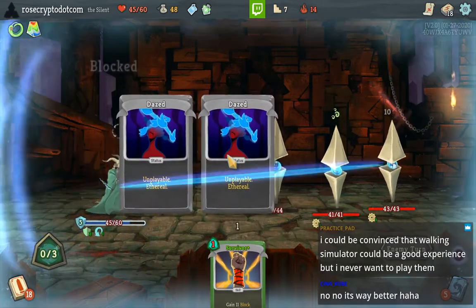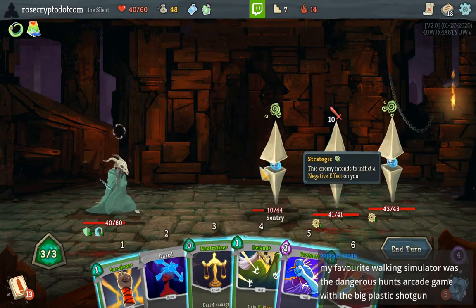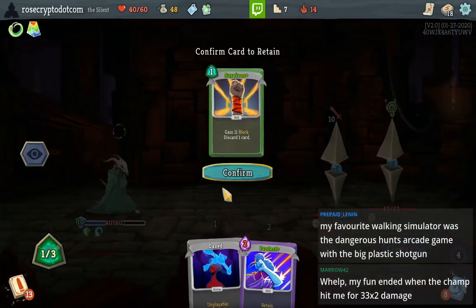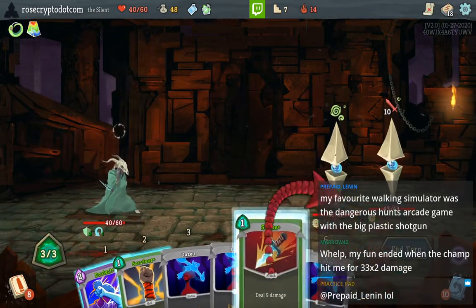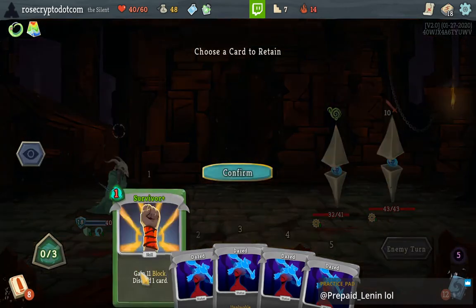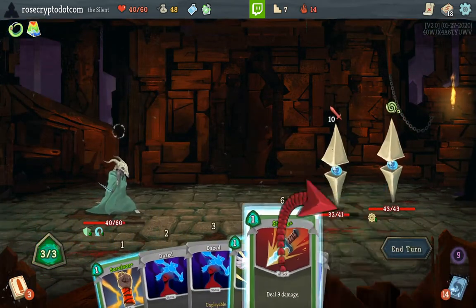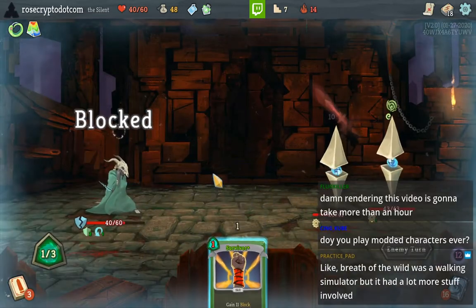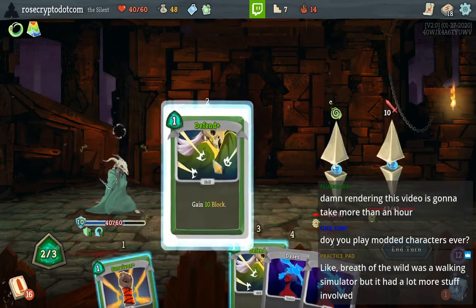Playing too fast guys — that DCSS run I did earlier completely turned my brain off. We can Neutralize him, we can kill him, we can just Defend, and then keep the Survivor. The reason I Protected here instead of using my Survivor is that I didn't want to discard a Daze. We're fine for the rest of the fight by the way — it's just slow.